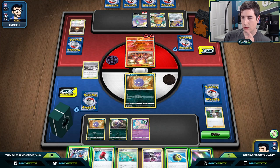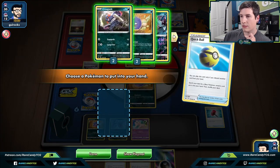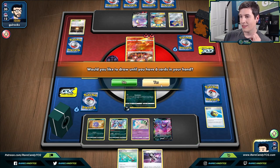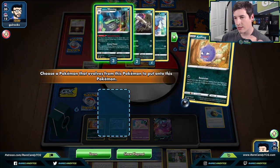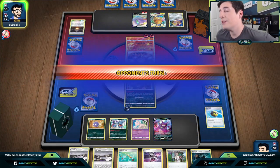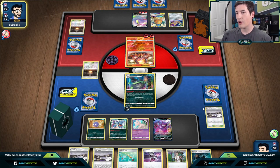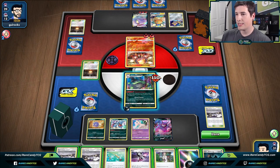We get rid of that and go for our Crobat V. It feels bad burning Crobat so early, but this is why you play it — for turns when you want to dig and find exactly what you need. The good news is we can still use Ascension to get into our Wheezing right away and start ability locking. Now this Ditto can't actually transform, they can't use Stellar Wish, they can't use Zigzagoon — nothing like that. There's a Giant Heart, and we have the counter stadium ready to go.